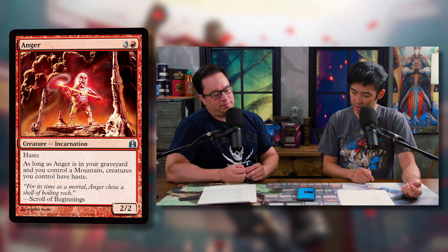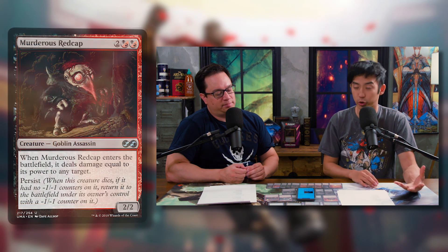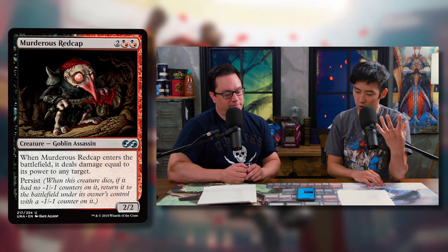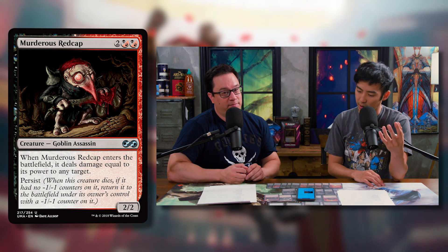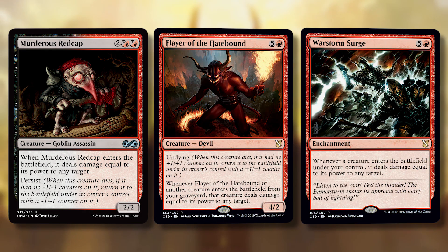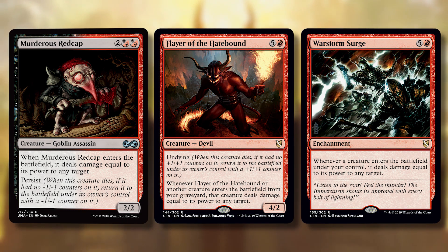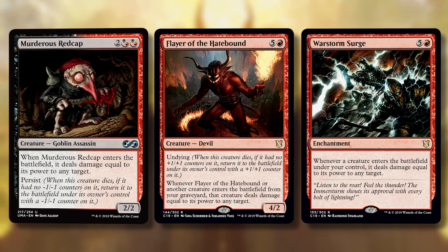Next up is Murderous Redcap — two and then hybrid Rakdos for a 2/2. When it enters the battlefield, it deals damage equal to its power to any target. Persist means when it dies with no -1/-1 counters, it comes back with a -1/-1 counter and deals one more damage. This pairs perfectly with Flare of the Hatebound and War Storm Surge. It's a high-value card that's easy to pitch, great to just play, and when it dies you get extra value. Being able to recur it means it just keeps doing work. Sometimes it will kill the whole table.